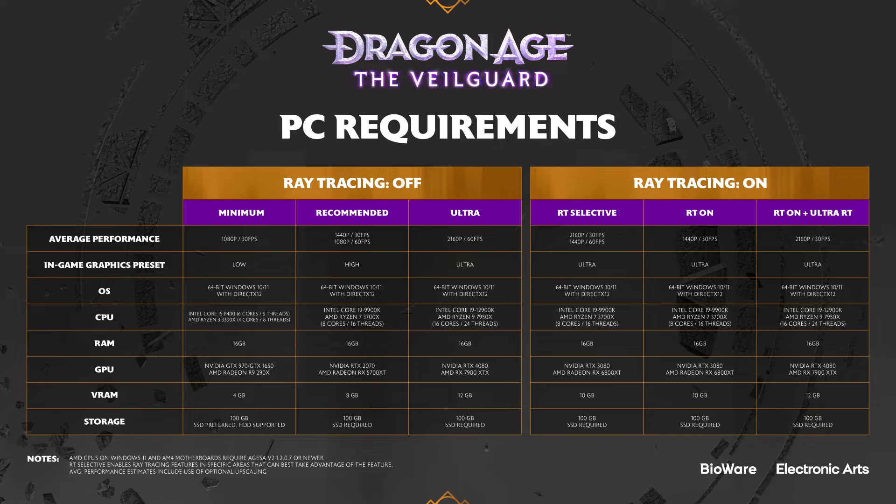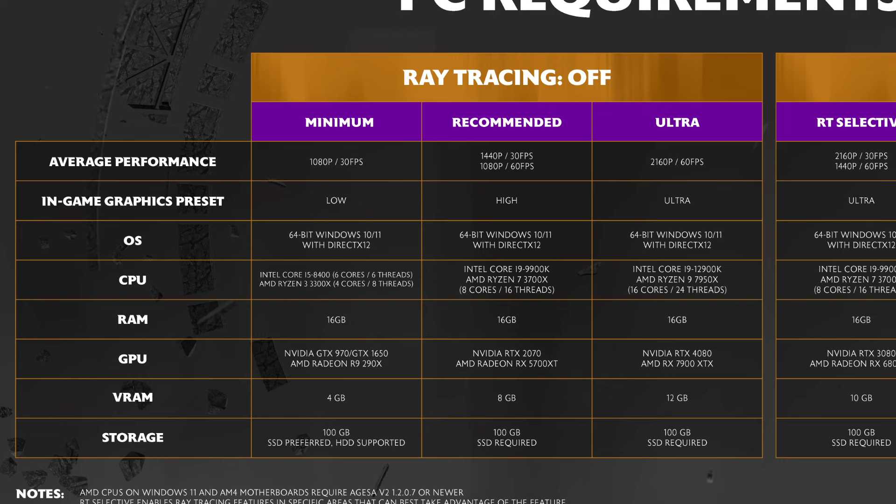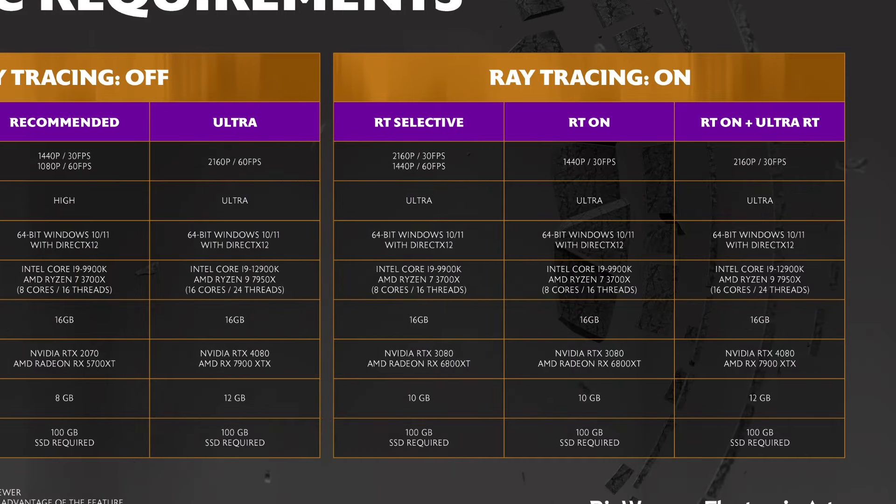Moving on, let's have a look at the requirements for PC players with both ray tracing on and off. As you'd expect with ray tracing off, you can run the game on a TI-80 calculator at minimum specs, only requiring a GTX 970 and 4GB of VRAM. What is consistent across all requirements though is your need for 100GB of storage, confirming the 96.7GB file size. Moving over to the other end of the spectrum, with ray tracing on plus ultra ray tracing running at 2160p with 30 frames, you'd need at least a 4080, 12GB of VRAM, and around a Core i9 — though that's 30 frames.